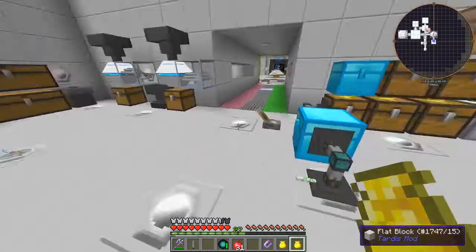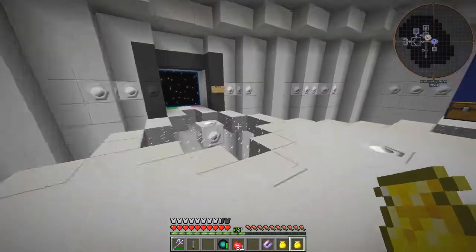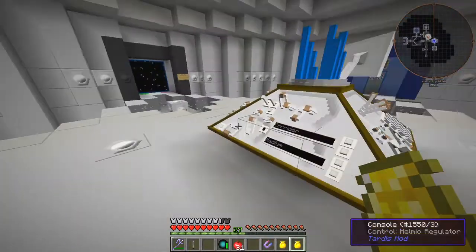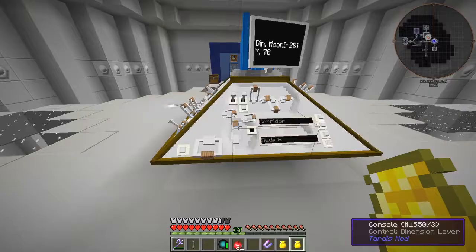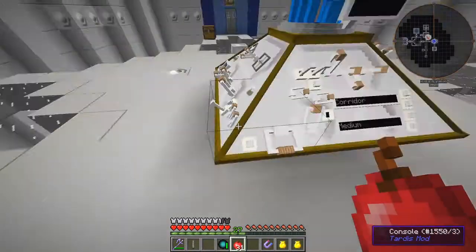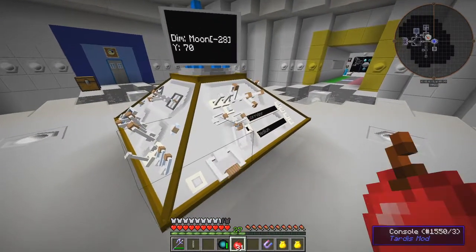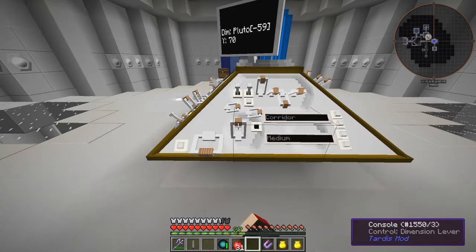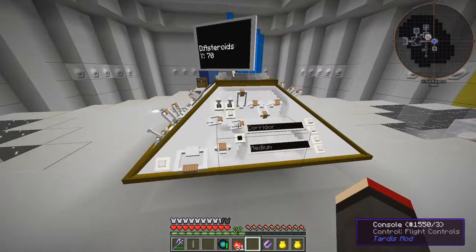Let's go to the asteroid belt now. The asteroid belt is full of mobs. Here we need to be - now we need to get to the dimension. Let me right-click that with an empty hand. Oh - I owe, Europa, Venus which we've been to, Mercury, Mars, Ellipse, Asteroids - here we go, I think that's the one we want.